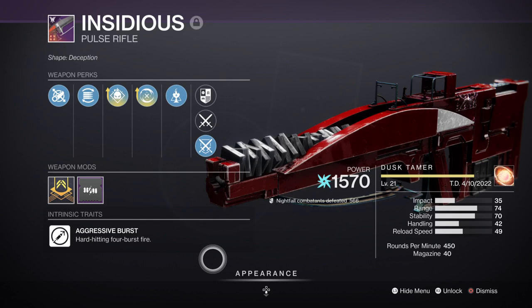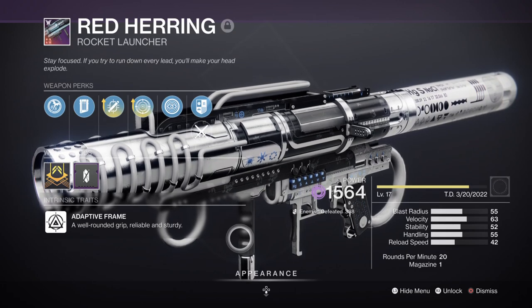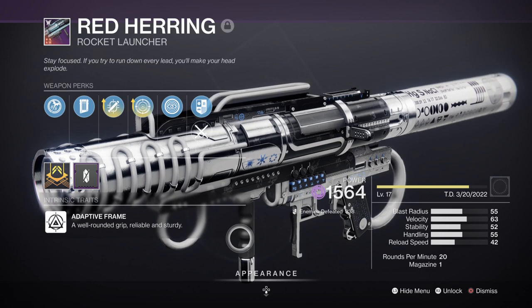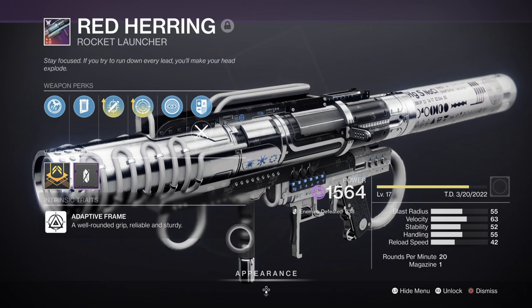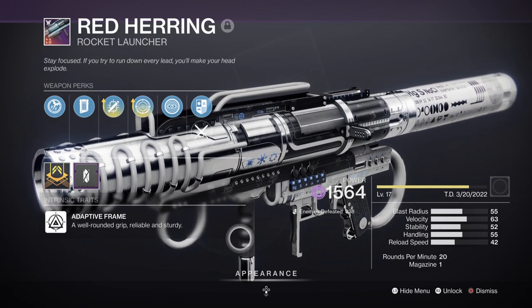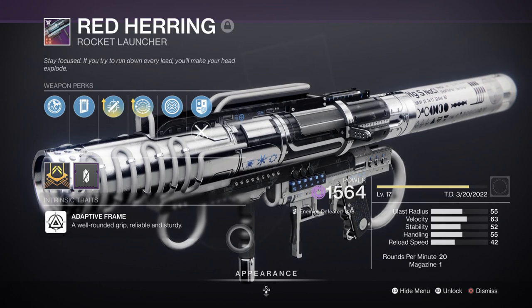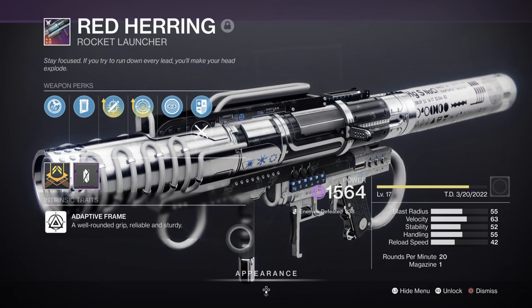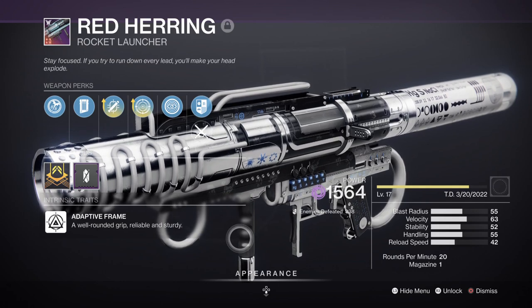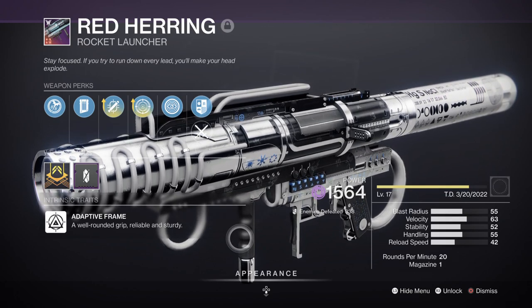With those two perks combined you get a powerful pulse rifle that hits hard and has great range, but can also be farmed if you do the raid a number of times. For heavy, I have the Red Herring rocket launcher with Tracking Module and Frenzy, both enhanced. Although the build is Solar-based we won't be leaning heavily into Solar-specific weapon perks. Frenzy makes it easier to aim and gives a nice 20% damage boost for being active in combat. It also has Disruption Break, which reduces a combatant's damage output by an extra 10% for around 3 seconds — low but can still be a lifesaver. If that's not your thing, the Cataclysmic with Bait and Switch is another roll to aim for.